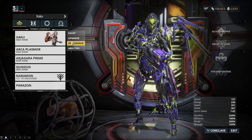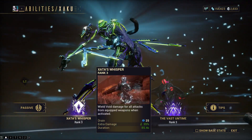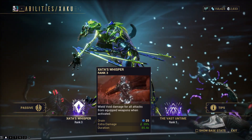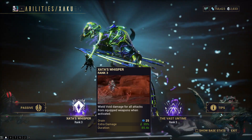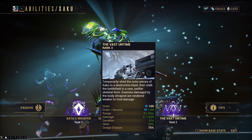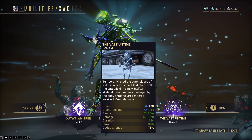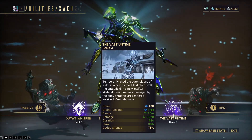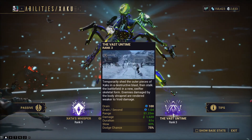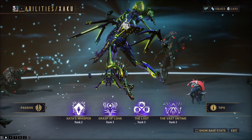The abilities that Zaku has are really cool. His first ability is Zada's Whisper - it wields void damage for all attacks from equipped weapons when activated. This pairs extremely well with his fourth ability, Vast on Time, which temporarily sheds the outer pieces of Zaku in a destructive blast, then lets you stalk the battlefield in a swifter skeletal form. Enemies damaged by the body shrapnel are rendered weaker to void damage.